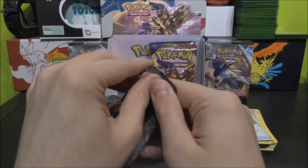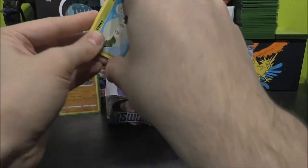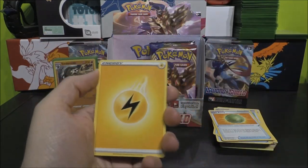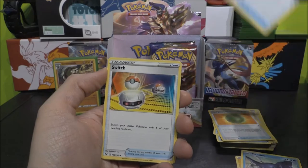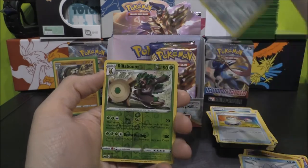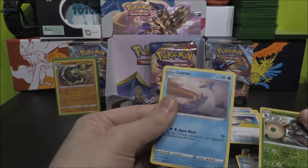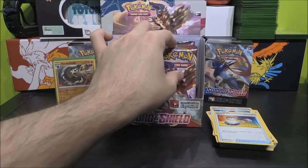Lapras VMAX pack — that's four. Psychic? No, Lightning. Lightning Energy, Mantine, Crushing Hammer, Switch, Cottonee, Scorbunny, Silicobra, Snom, Mawile, Rillaboom as our Reverse Rare — there are two Rillabooms! And a Lapras as our Rare as well. So we've got a Holo and a Normal for the Rillaboom. Interesting.